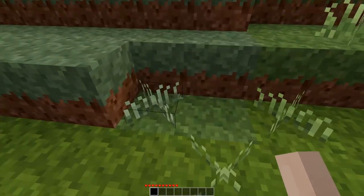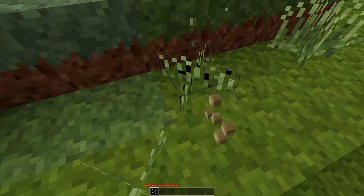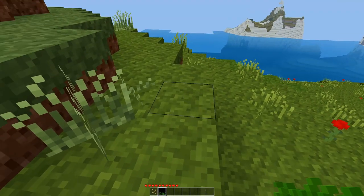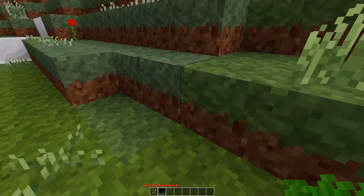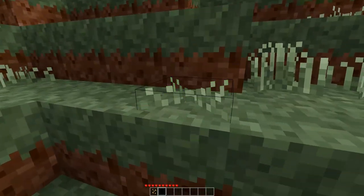Let's do a fun little experiment. We'll dig the grass from here. Plant the grass there — it looks like that. We'll plant it over here — it looks like this. So the grass color is changed depending on where you place it.